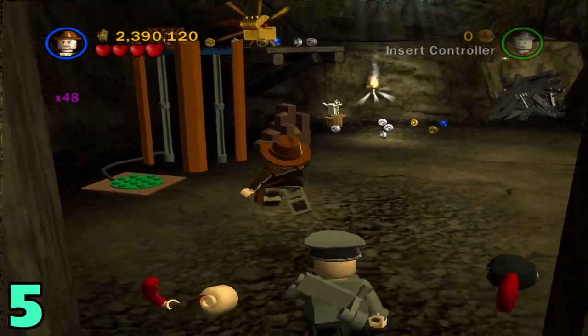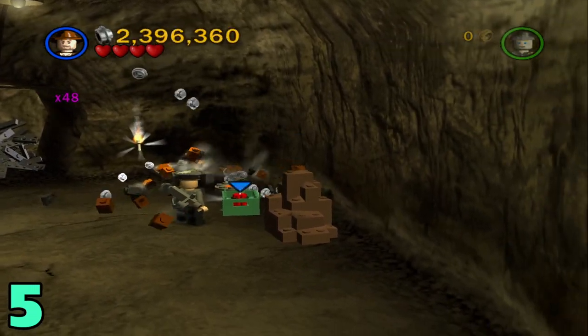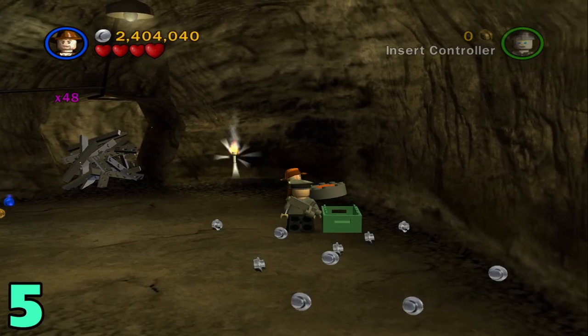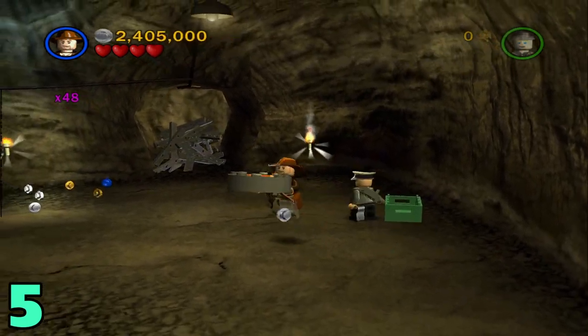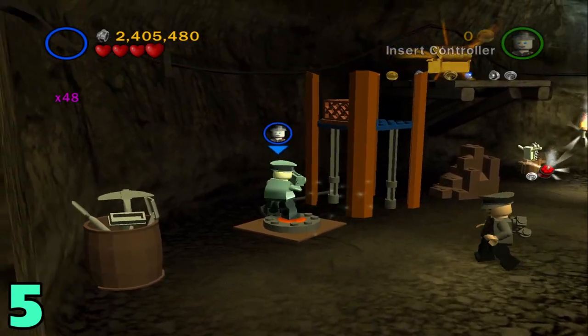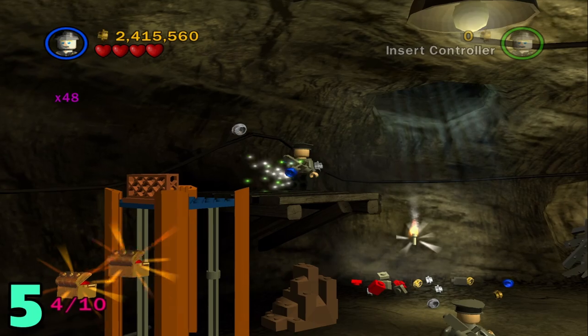Artifact number 5 will be in this next room right here. The brick full of boxes will drop this thing — just bring it over here to the left side onto this green pad, and then bring that down, jump over this, and grab the artifact.